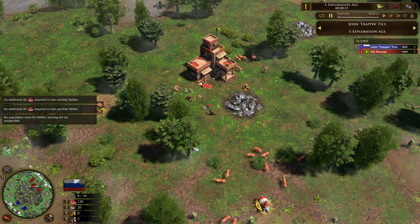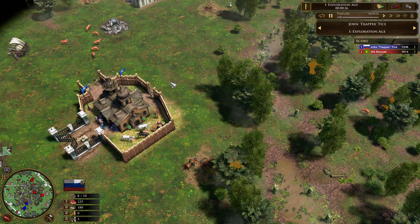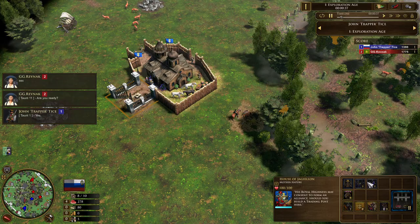This map is Pripet Martius. There are two train post lines, one at the top and the other at the bottom. This map has some native train posts where you can make some skirmishers, some cavalry, cavalry archers, and lancers.